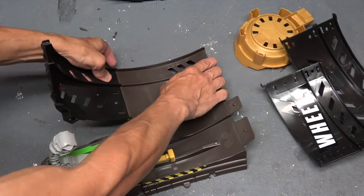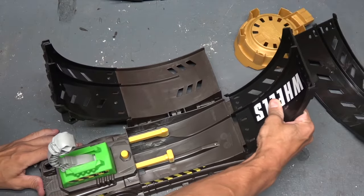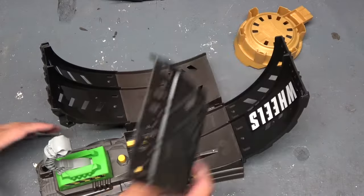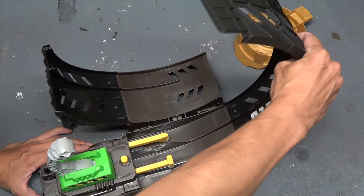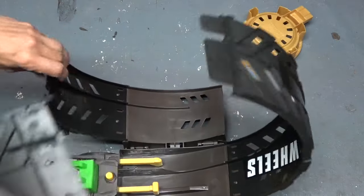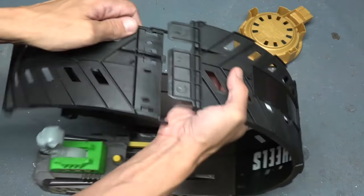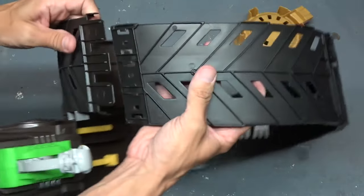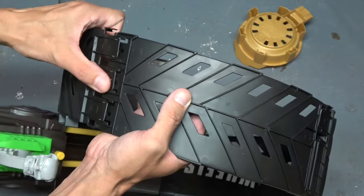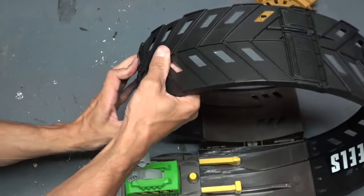We're going to push that in like this. Then we're going to take this piece — the wheels should have been on this side, but that's okay, it'll go in like that. And then this piece will go in right here like this, if I can do this without screwing it up. There we go. I'm going to join this piece up right here — I don't have it in quite properly. It should click in — there we go. Now we're going to match everything up, but this is way more difficult than it should be, and it's just not in on this one corner.